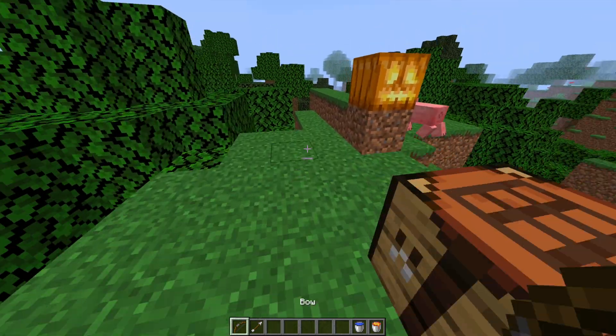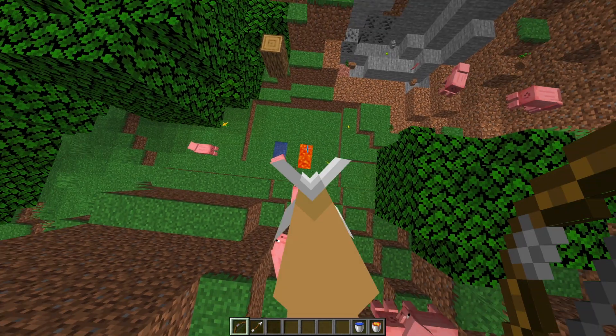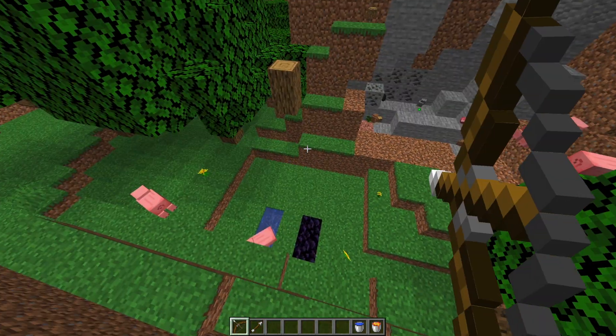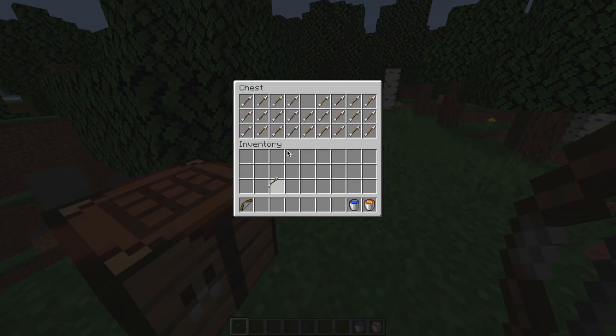The cooling arrow turns lava to obsidian with just one shot. There's a lava pool down here — if we shoot it, it will turn to obsidian for a temporary amount of time, which you can set in the config file. Then we can find another cool arrow: the force field arrow.